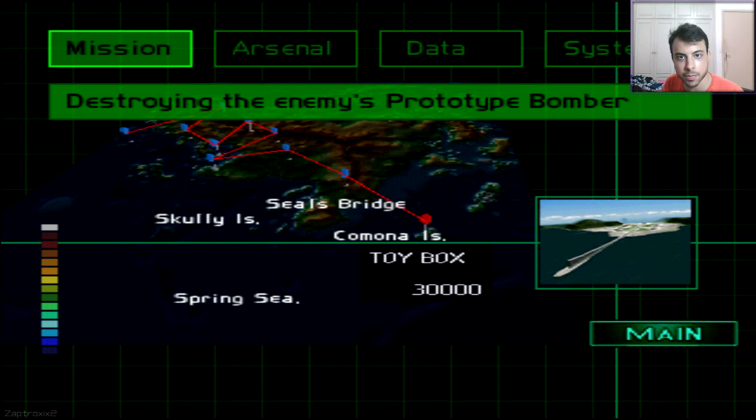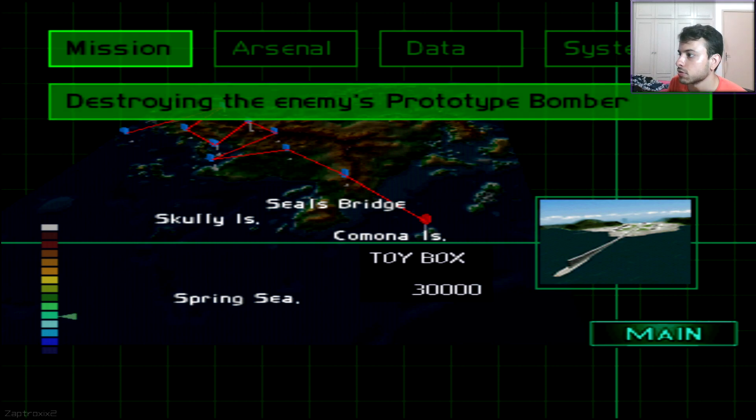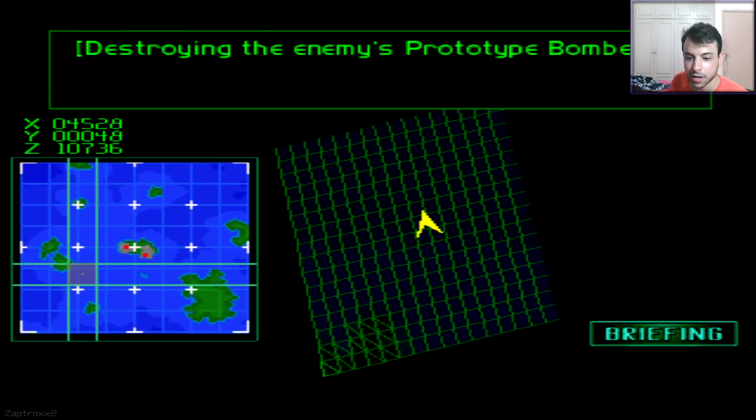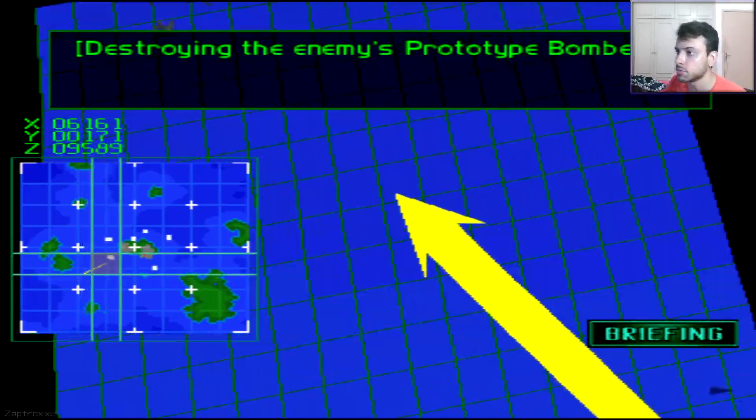Hey guys, welcome back to the Ace Combat 2 commentary playthrough. We're gonna play Mission 10 today, destroying the enemy's prototype bomber — also known as Toy Box, also known as Troll Box. That's the name I give it myself, and I'm gonna tell you why when we get to the mission.